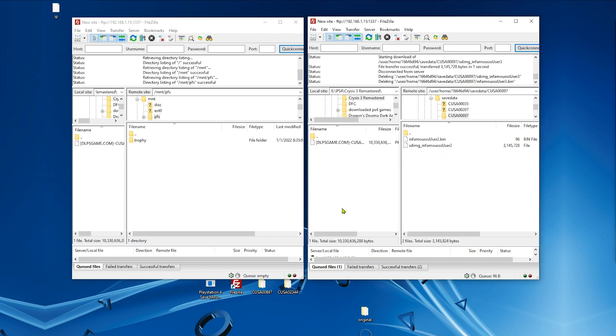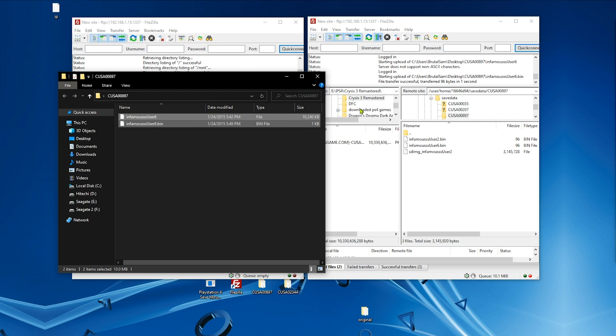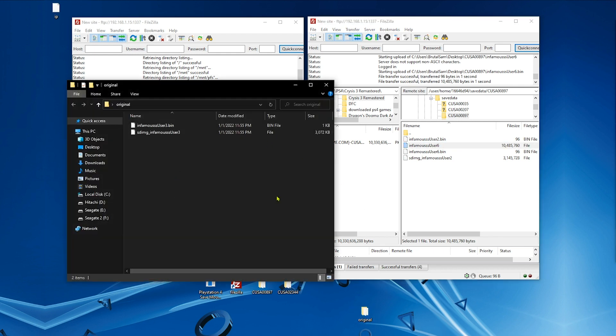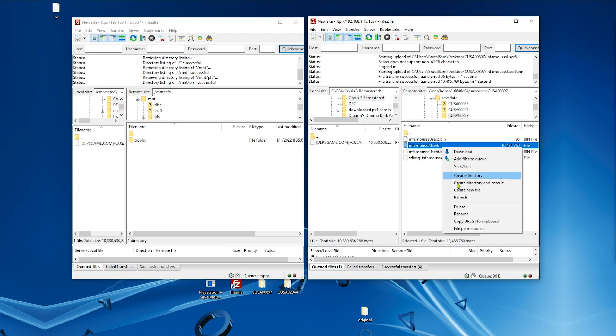Now we need to copy the encrypted saves that we got from the internet or wherever. Now we will change only the number of the user — it's very important to change only the number of the user. You don't have to change the entire name, only the user number. If you rename the modded save and add SDIMG to it and then try to mount it, it's not going to mount — it's going to tell you 'mount failed.'